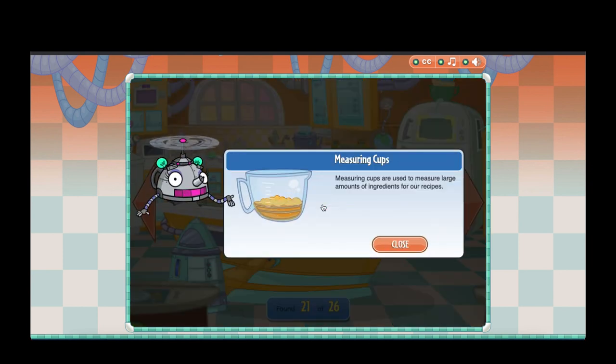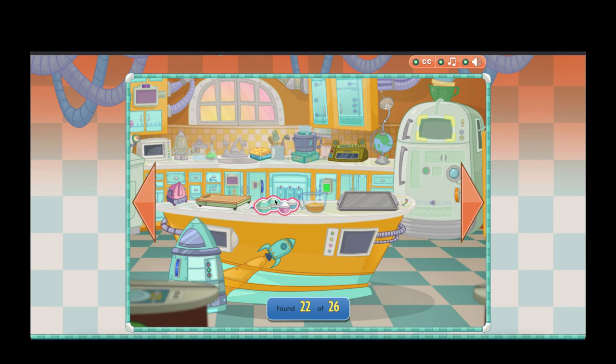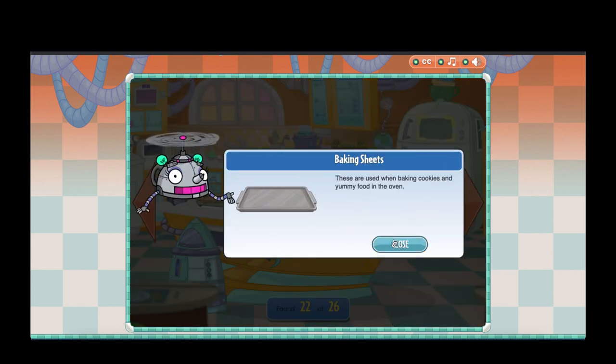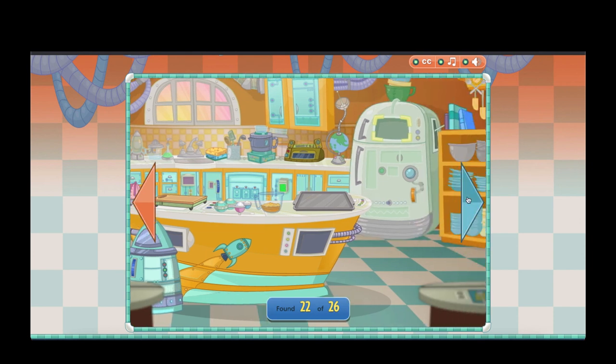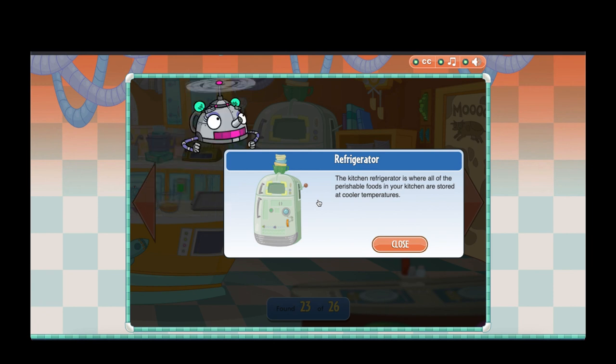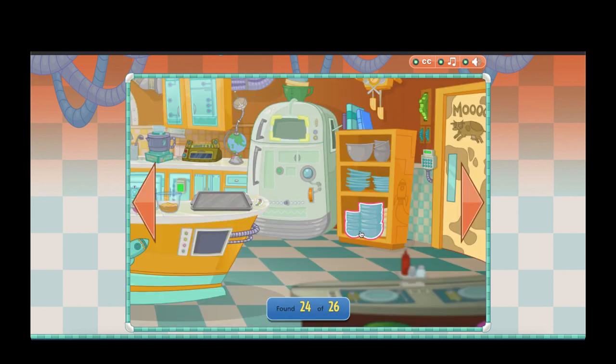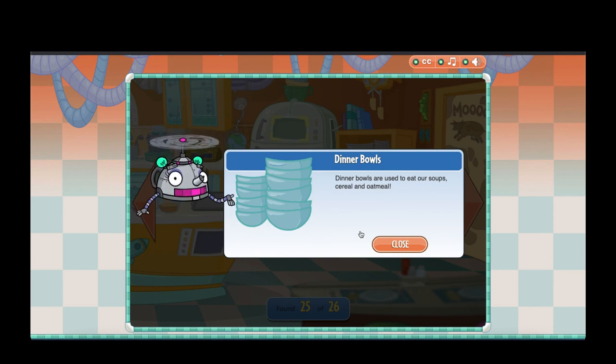Measuring cups are used to measure large amounts of ingredients for our recipes. Measuring spoons are used to measure ingredients in small amounts. The kitchen refrigerator is where all of the perishable foods in your kitchen are stored, at cooler temperatures. Cookbooks are a great way of discovering new and exciting recipes and ways to prepare food. Dinner bowls are used to eat our soups, cereal, and oatmeal!